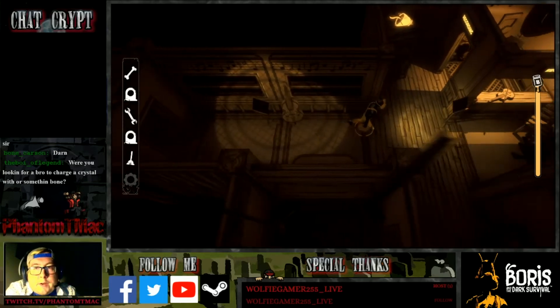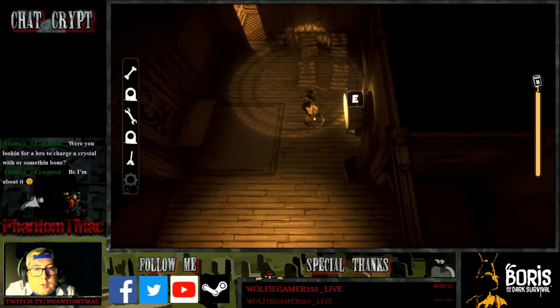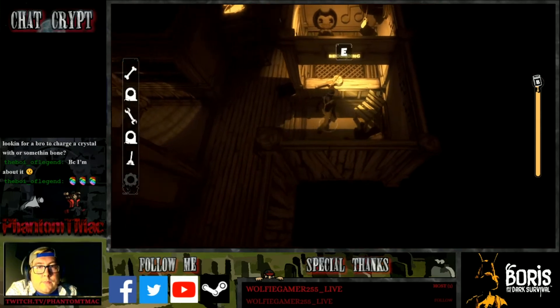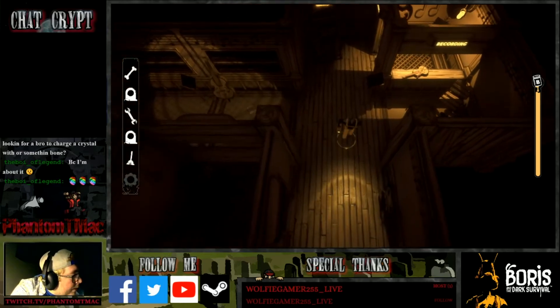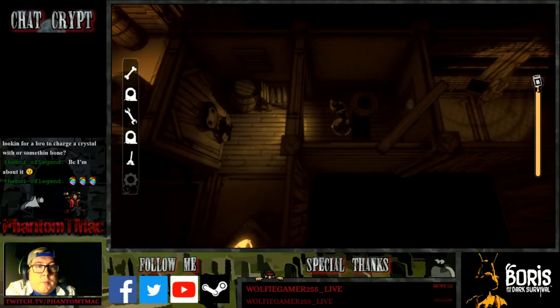Now we need to find a bass drum - I think I saw one of those earlier, actually. Bass drum. Violin - we just walked past one up here. Okay, violin. I'm actually getting excited. These are actually pretty next to each other, which is nice. Piano - I saw one earlier in the level, but I can't for the life of me remember where that was.